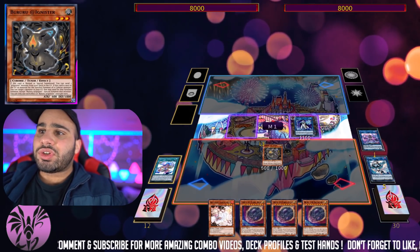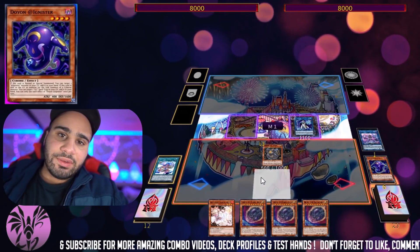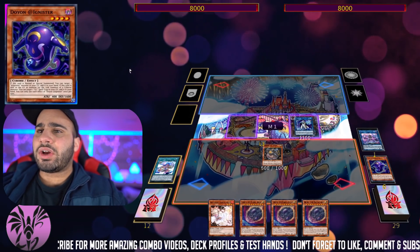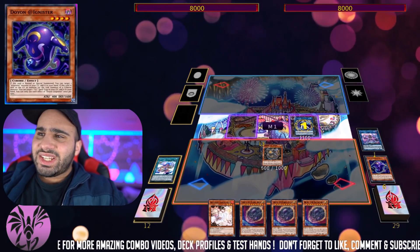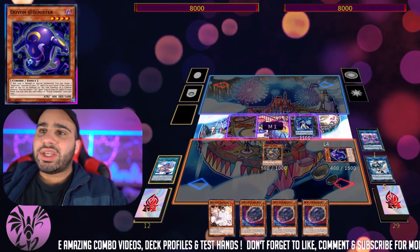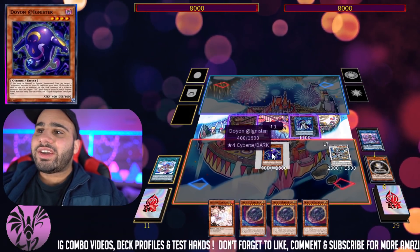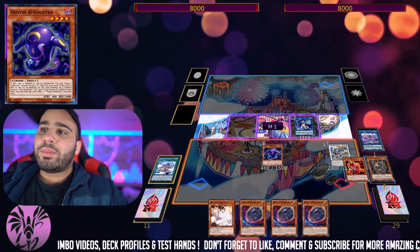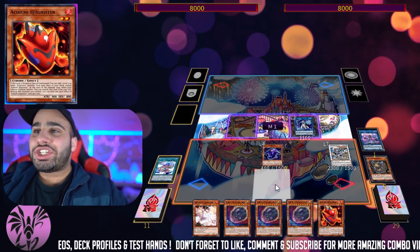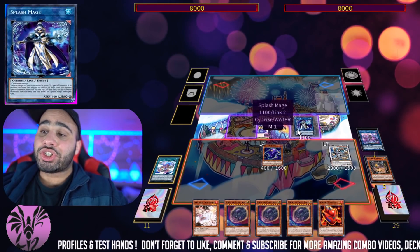Boruru also foolishes on summon, which is relevant to get Doyon — the last Cypress monster we need. That's exactly what we're sending right now: the dark monster, which completes the four attributes of the good A-Ignister monsters. Now Splash Mage is going to specifically revive back Doyon. That's really important because now you're Synchro Summoning for Wind Pegasus Adagnister, and we actually get to recycle back the Achichi when it's special summoned, because Boruru doesn't negate the effect — only Splash Mage does.